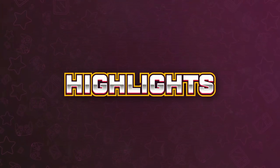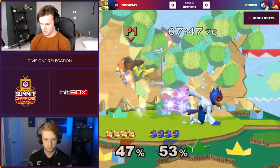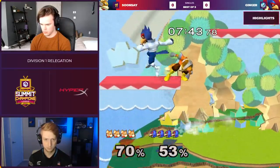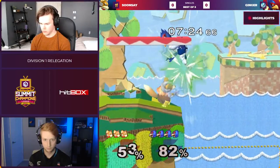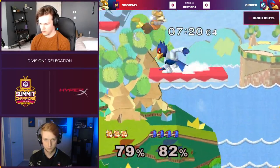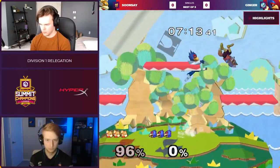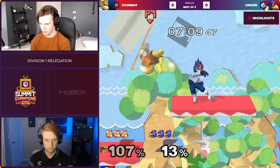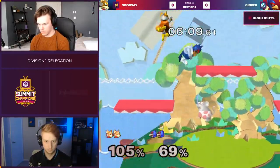He didn't let Sunse jump at all — oh my god. That last opening, the jump shine in the corner — who does that? Who does a jump shine out of someone's jump to the side platform? It wasn't even a full hop double jump. So Fox escaping out of the corner — generally you have to read him running out or full hopping out, so it's kind of a 50-50. Most people opt to cover it with a full hop back air, something less committal. But Ginger just goes all in with the jump shine and just gets him.